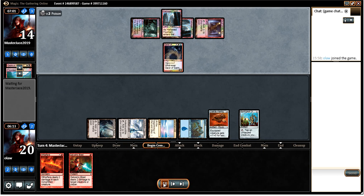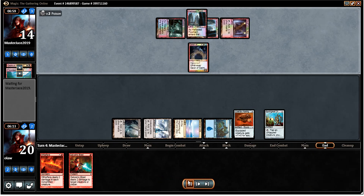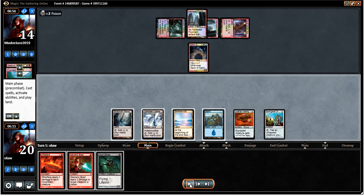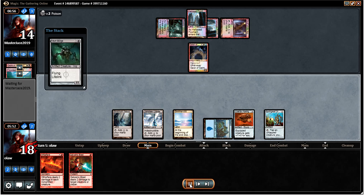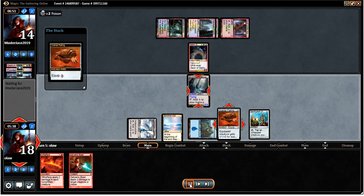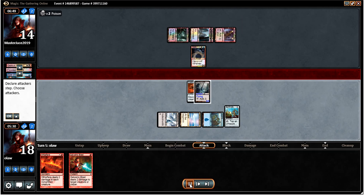He plays a Geist, so I have the Whipflare which can take that out. But obviously I don't want to allow him to play Lingering Souls and get the better of me, so I'm going to leave it for now. I try to run out a Vault Scourge but it eats a Spell Snare, which is really unfortunate because we could have gained a good amount of life. In combination with Cranial Plating we can still attack for 5 here.